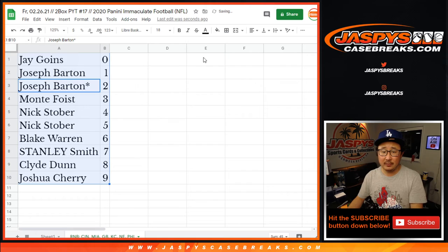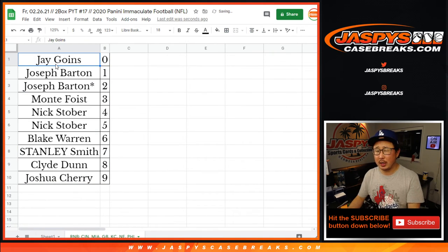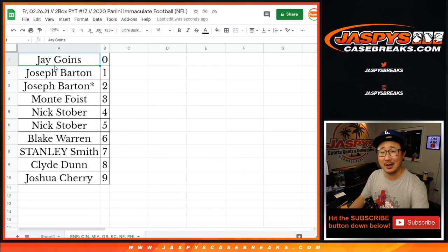Let's sort this by column B. I think we just have to move a couple more number block spots from a different group of teams, and that sells out the break. So go and get it on JaspiesCaseBreaks.com.